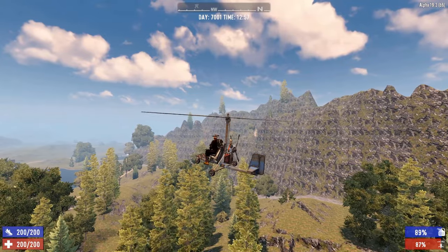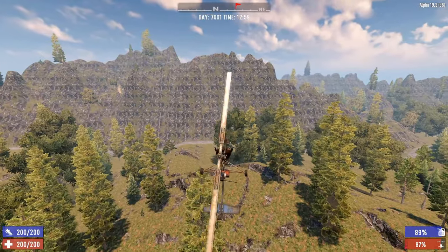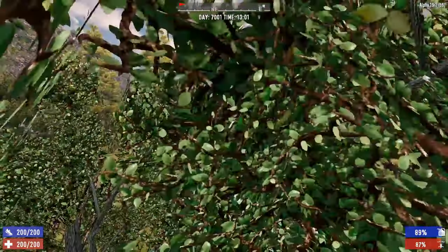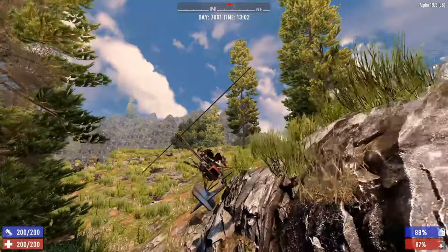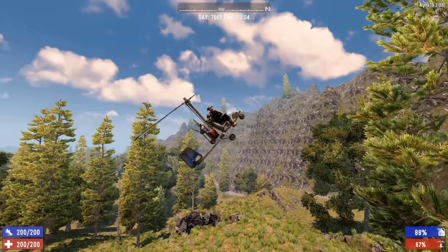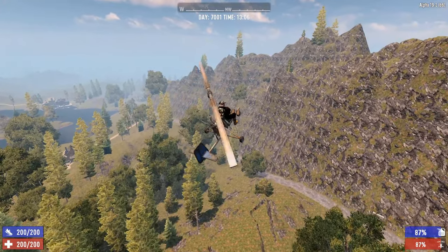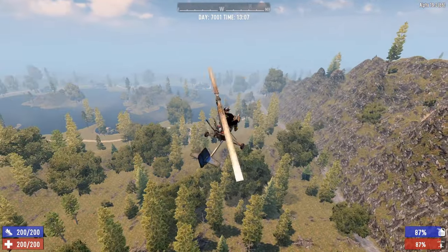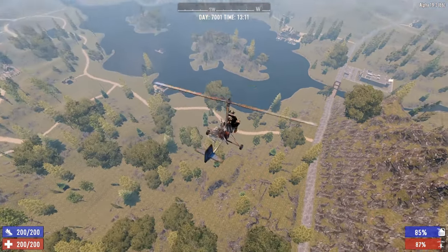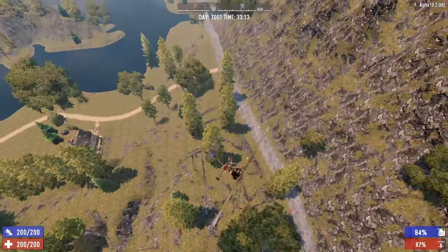What happens if you point the nose straight up? You'll effectively go backwards and fall, because you have no forward momentum — so bring the nose back down. Holding Shift acts like a turbo boost, making you go faster, though it does drain fuel additional. If you point C all the way down you'll do a nosedive, which can be really painful, so avoid that.